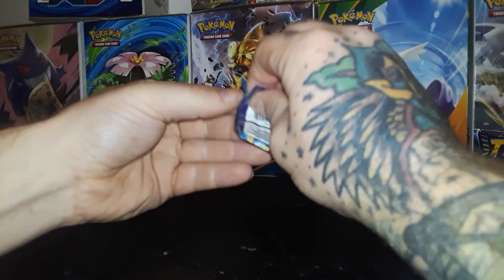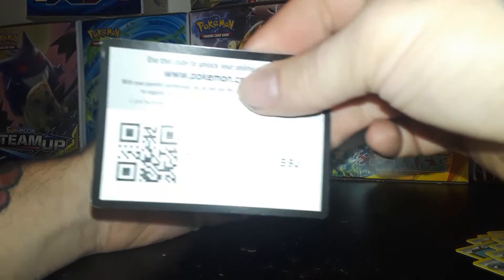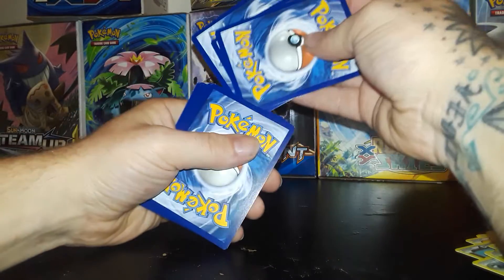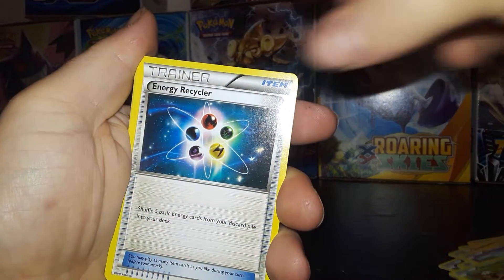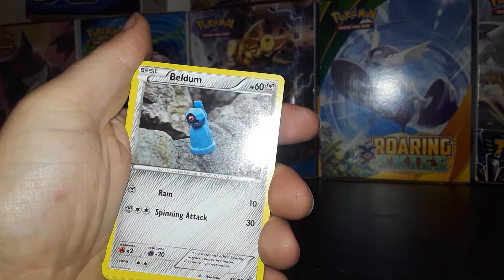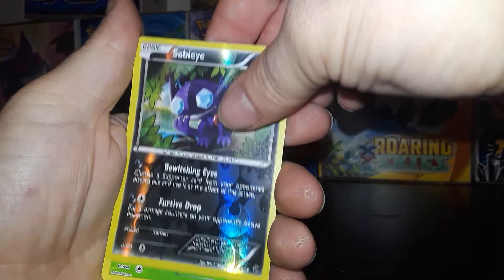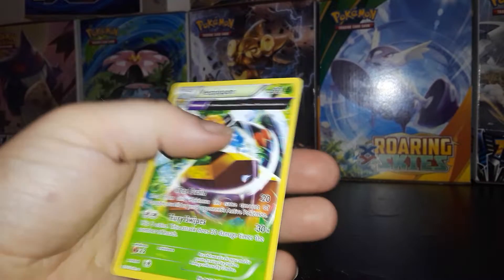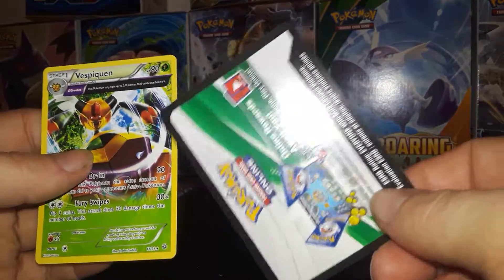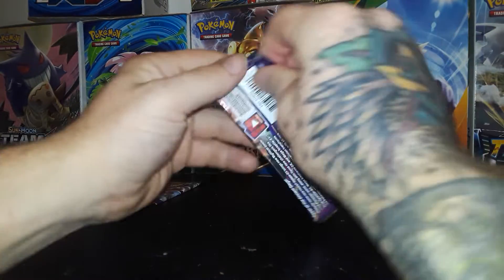Here we are on to our first Ancient Origins pack — the last three of part 2 of this custom booster box opening. Remember this white code card — if something funky happens, remember. Code card. Can we get another Ultra Rare? We shall see. Faded Town, Whimsicott, Energy Recycler, Spinarak, Beldum, Wooper, Golurk, Larvesta, a Reverse Sableye, and an Ancient Traits Non-Holo Rare. Is this before they started doing that? Leave a comment below if you know — I'm curious.